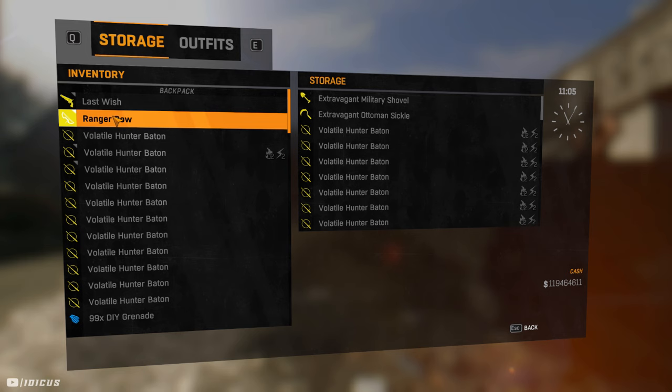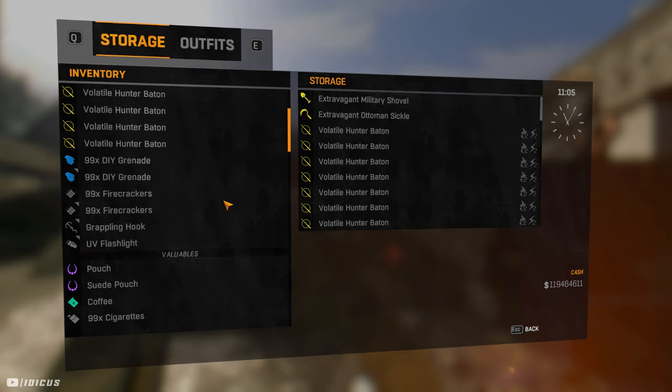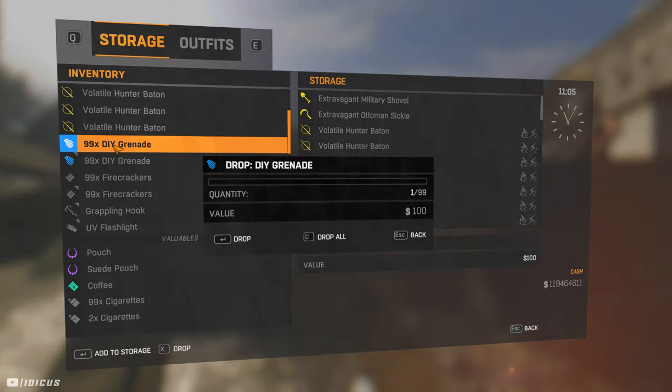Here you can see it does work and I'm able to dupe every item in my inventory by dropping them on the floor. I need to point out that when I try and dupe stacks in the hundreds of thousands, they will often only drop a stack of 99, so you'll have to stick to the old dupe method for those items.